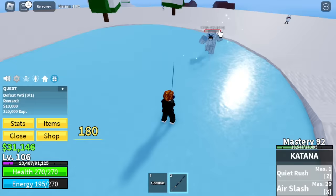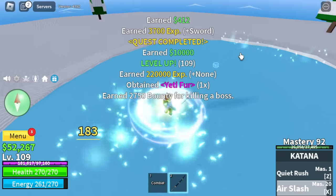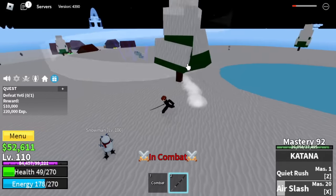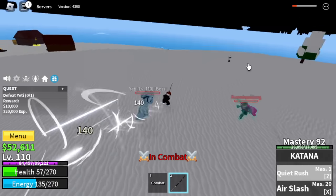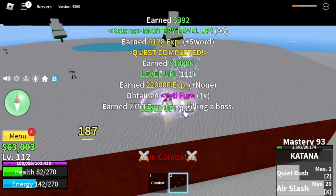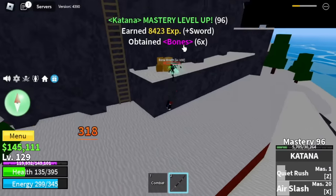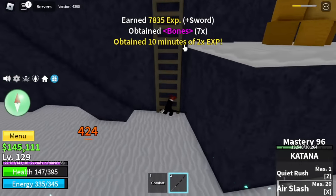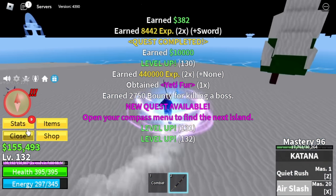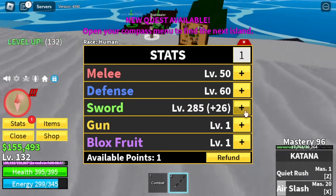The yeti — if you're in a public server, there are lots of players who do server hop with this one. Technique: just in case someone else is grinding, make sure to damage the yeti. Don't mind them — it's okay if they kill it, we will still get the experience. For our target, it's level 130. We got two times experience! We're gonna defeat one more yeti. For the stats: Melee 50, Defense 60, Sword 286.